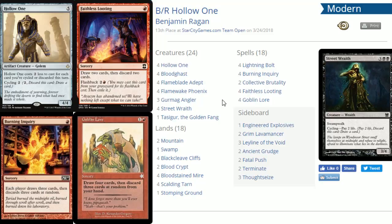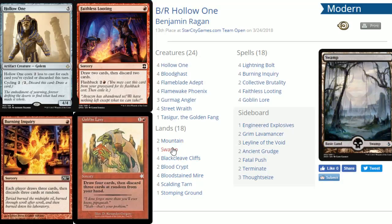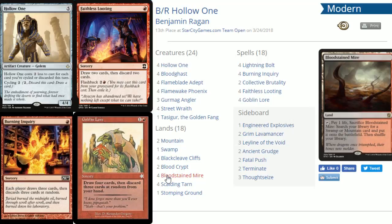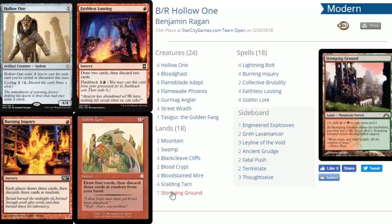The land base is straightforward — not a lot of heavy fetch-and-shock action since you're only running 18 lands. Blackcleave Cliffs works great as a fast land, entering untapped when you have two or fewer lands. There are two Mountains, a basic Swamp, two Blood Crypts, four Bloodstained Mire, and four Scalding Tarn. If you have another red fetch land like Wooded Foothills those work too. There's also a single Stomping Ground to splash green for sideboard cards.